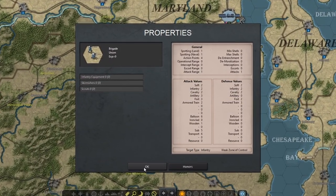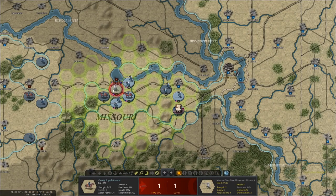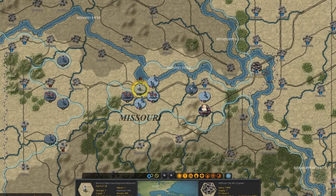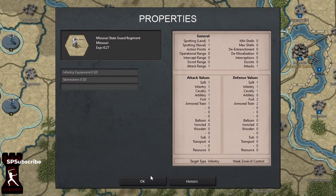So I have an attack of 2 and they have a defense of 1. If I was attacking with cavalry against their infantry, I would look at my cavalry attack values and at their defense against cavalry. So you're always looking at the opposite unit type from what you care about.